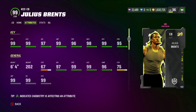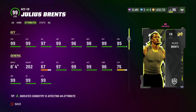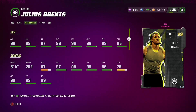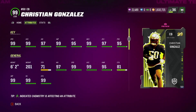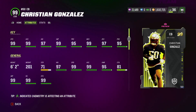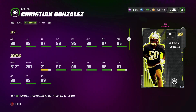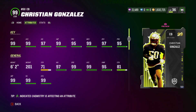The best position to go for on defense is obviously cornerbacks, and the best cornerback in the game is Julius Brintz — 6'4", 99 speed, 99 acceleration, 99 jump, 98 man coverage, and 99 zone coverage. He's one of the toughest cornerbacks I've ever put on my team. If you want another option, I'd recommend Christian Gonzalez at 6'2", 99 speed, 99 acceleration — he's stupid fast in real life. The only thing separating him from Brintz is really just his height, but both are great options.